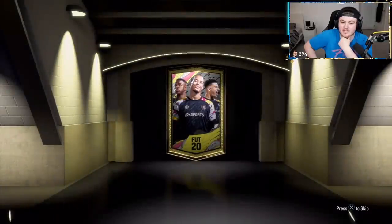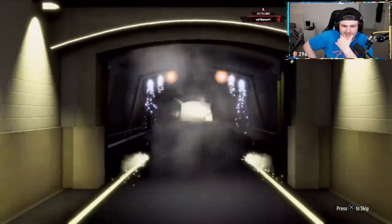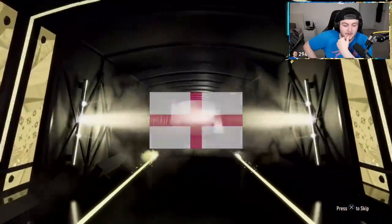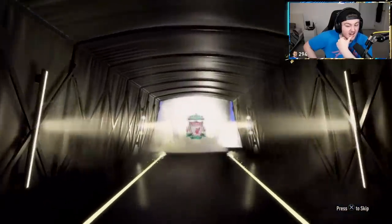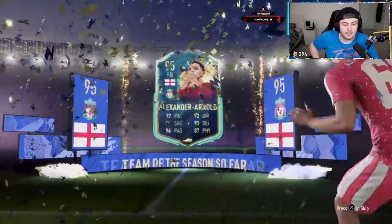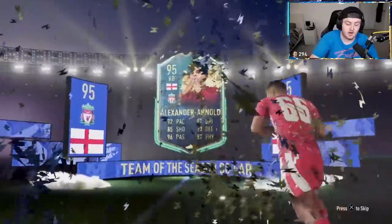Next one — come on, something good here, EA. The colourblind settings on this are pretty mad. English could be good — not bad, Trent. I think I actually preferred Wambazaka, but Trent's really decent. 95 is in the ultimate TOTS as well, so that's all right.